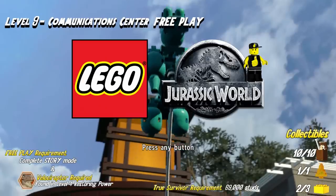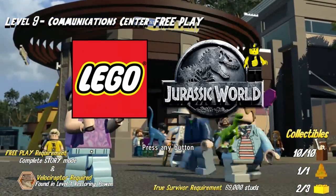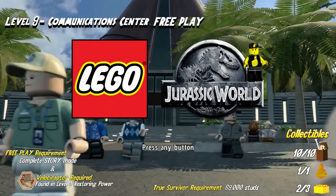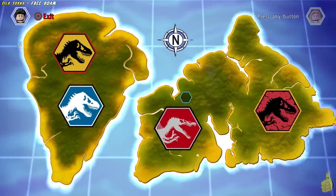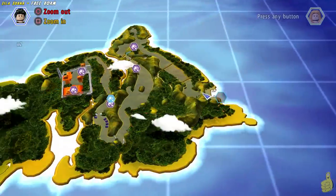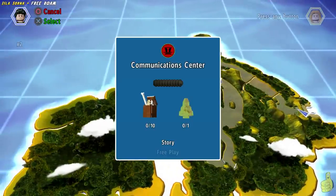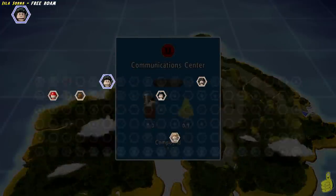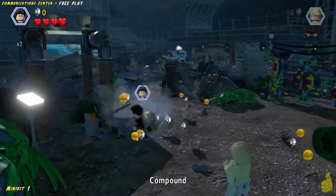As you can see in the bottom left-hand corner, you do have a couple of requirements. If you're not following along story by story, video by video, then you will need the Velociraptor. But you probably should have them by now. We're also going to get the True Survivor, all 10 minikits, and an amber brick in this level. Hold on ladies and gents, pick your characters, choose the Communication Center and choose Free Play and let's get to getting.